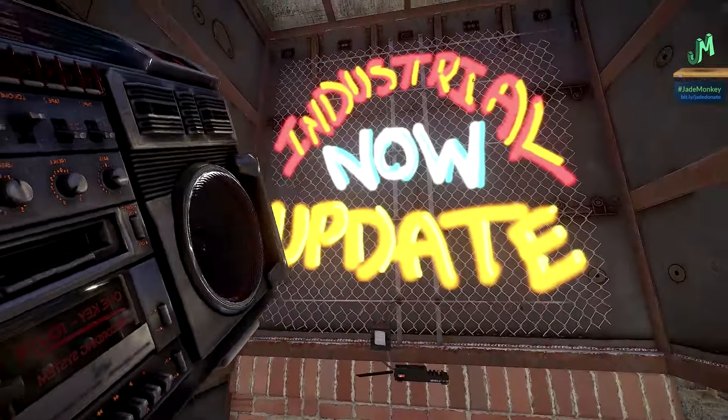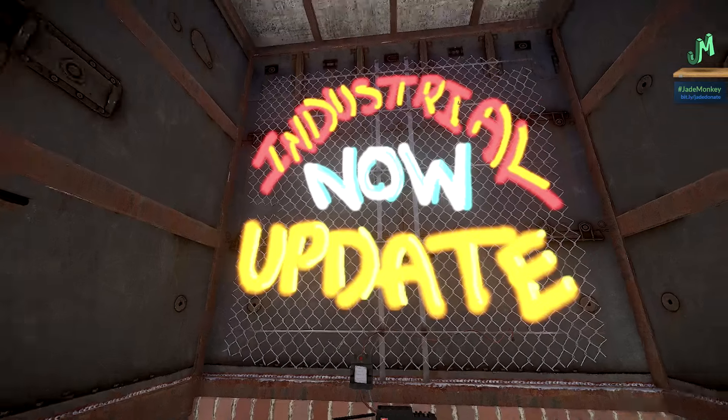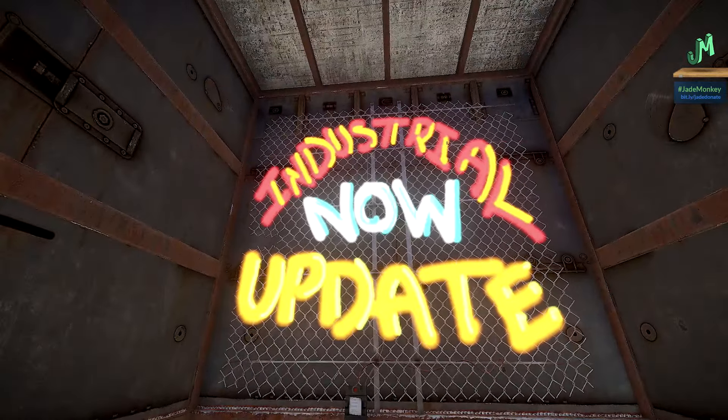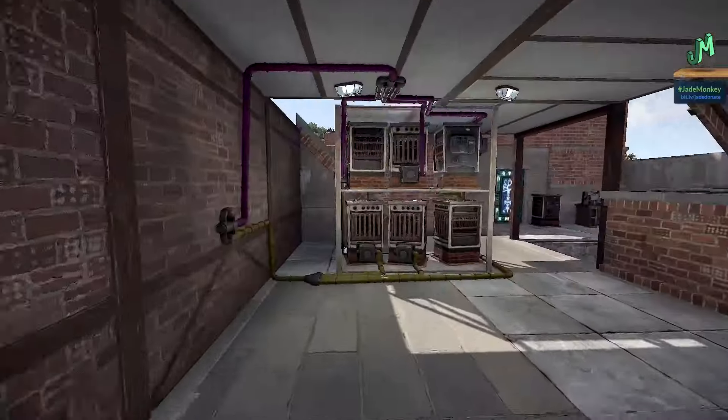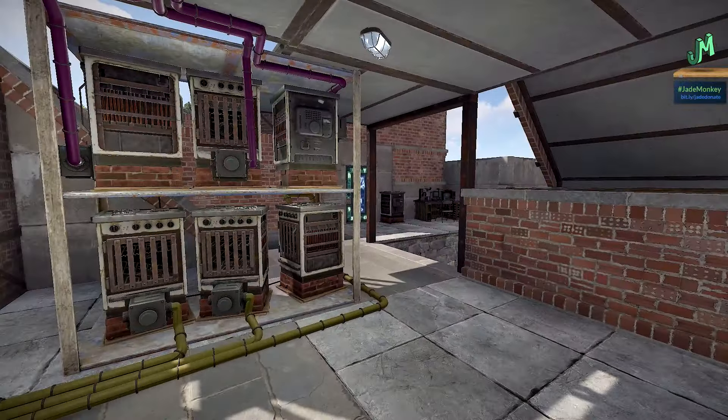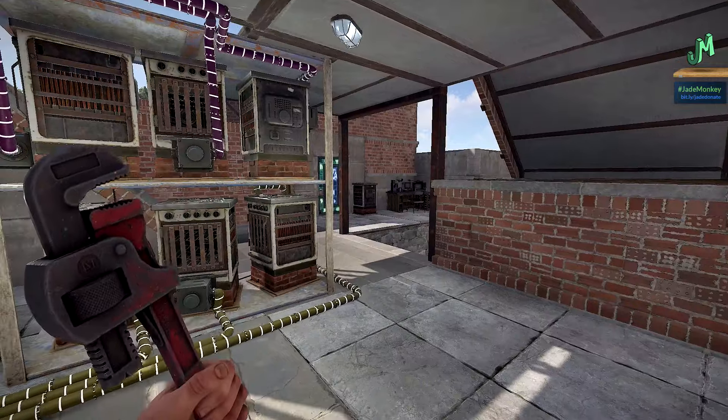Welcome back everybody! Today is the big day. The Industrial Update is out now on Main Branch — also known as Normal Rust — for Rust Console Edition on PlayStation 4, Xbox One, Next Generation, and everything in between. We have a ton to cover, so let's go ahead and peel back the layers.